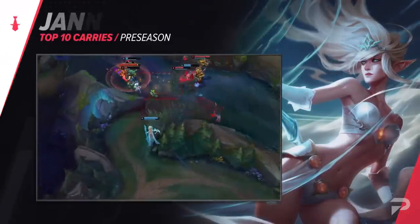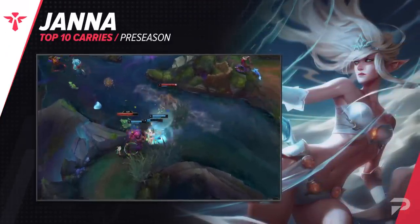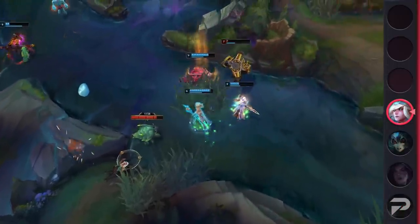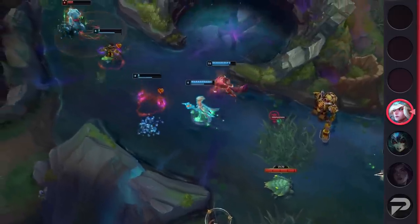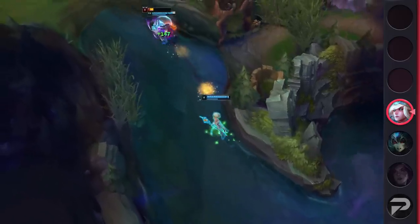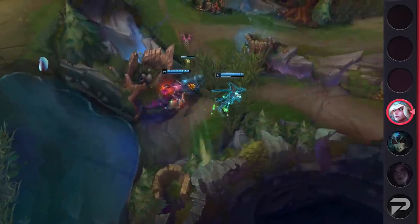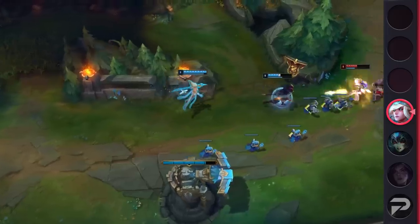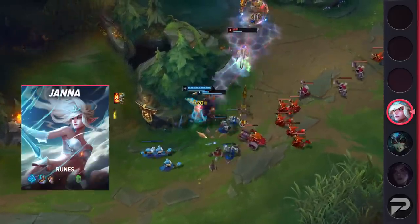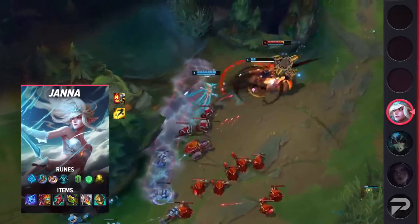Last but certainly not least, we've got Janna Support. Ever since her mini rework, Janna has dominated the support meta thanks to her great synergy with Glacial Augment and her instant Q. While she's not the poke mage she used to be, her great peel more than makes up for it. Janna is a great option for anyone looking to keep their team safe by providing a lot of space and crowd control. If you're looking for a champion that makes assassins and bruisers very sad, Janna is definitely for you.